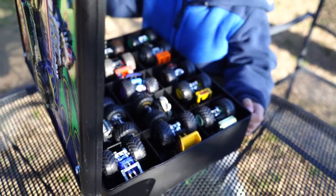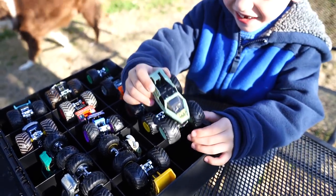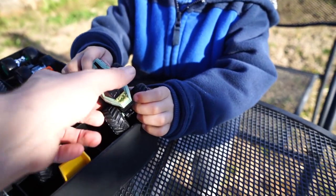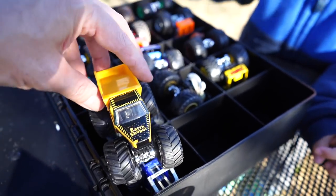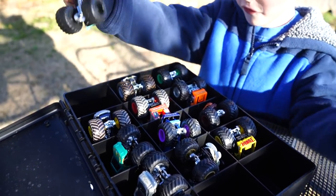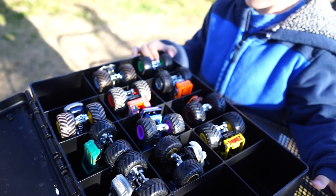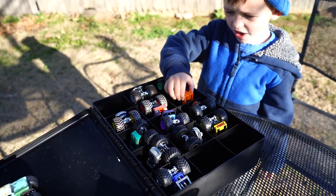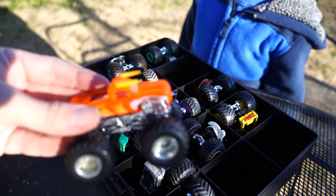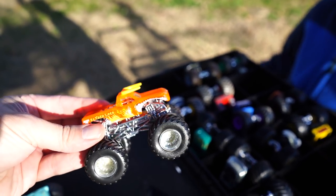Go ahead and pop it open. Oh yeah, he's in here. Look, there is a Soldier of Fortune. Okay, so that's going to be one. Two — which one is this? Oh, Earth Shaker. Three — oh, it's Avenger. And the fourth one? El Toro Loco. Which one is this? It's the light orange one, the one that you can see through. This is El Toro Loco.